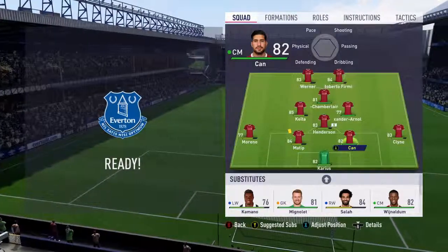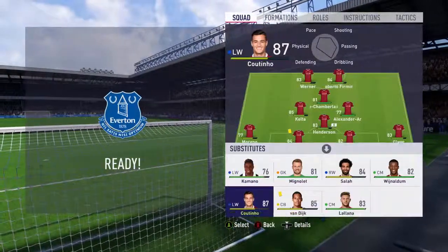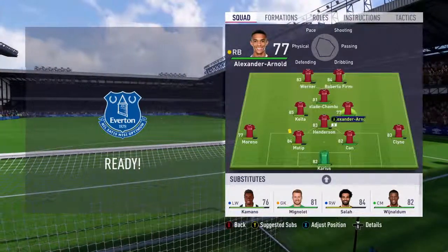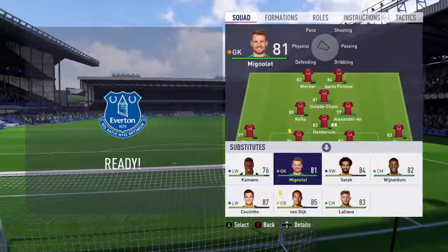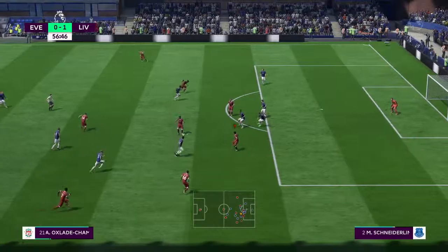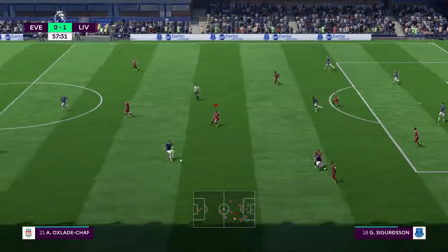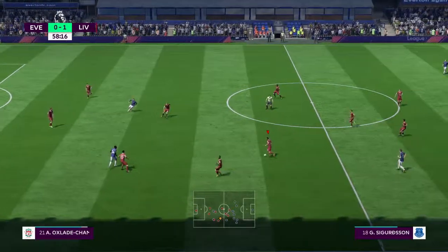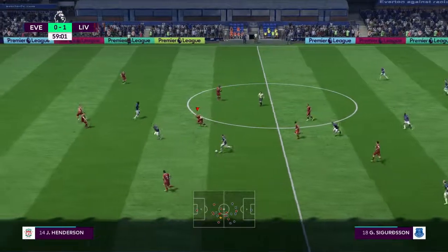We've just made three substitutions and changed to a 4-1-2-1-2 narrow formation. Mane comes on at centre-half for Van Dijk who's booked and tired. Coutinho off, Oxlade-Chamberlain on in the attacking role. And we're going to try Alexander-Arnold in centre-mid for Mo Salah. Firmino now — what a challenge by the Everton defender. Oxlade-Chamberlain in the air — fresh off the bench, going for a run — intercepted straight away.